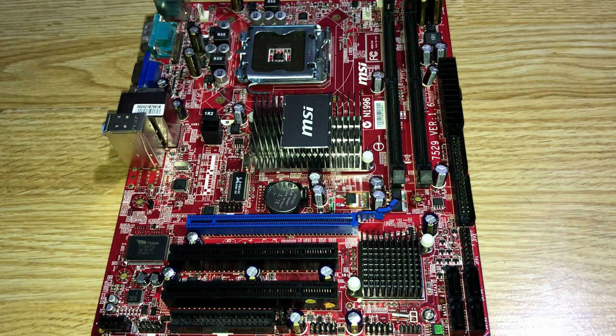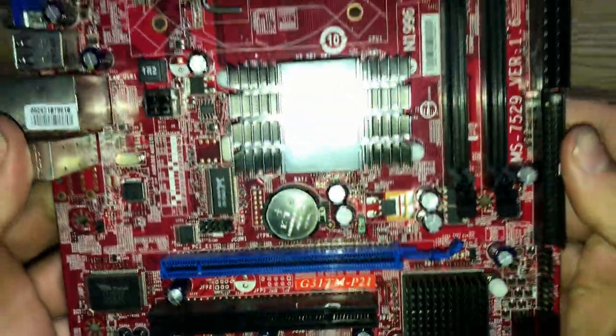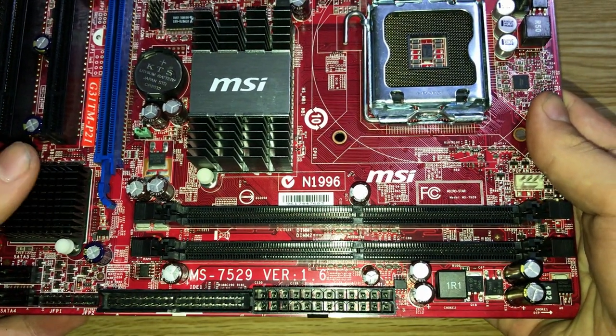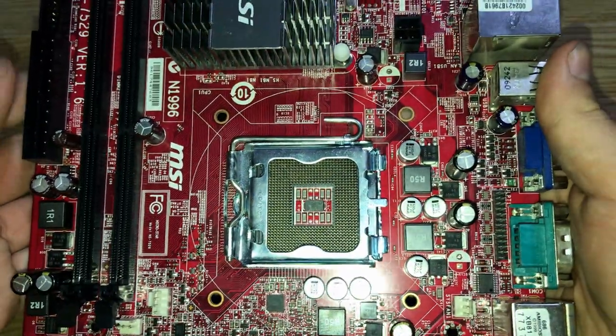The motherboard is an MSI G31 TMP21, or MS7529 version 1.6, which is an LGA775 motherboard with the Intel G31 chipset. It supports Core 2 Duos, Intel Celeron Dual Cores, Pentium Dual Cores, Core 2 Quads, and even Core 2 Extreme processors. This motherboard can also support up to 8GB of DDR2 800MHz RAM, non-ECC unbuffered.